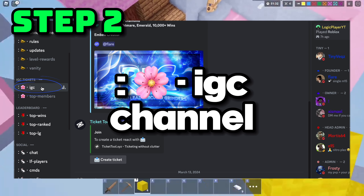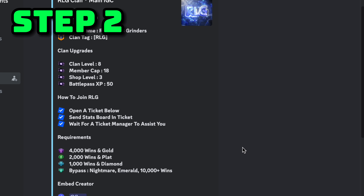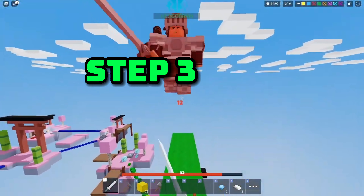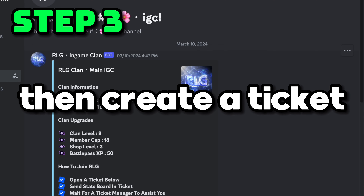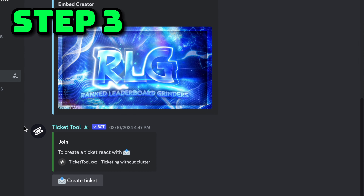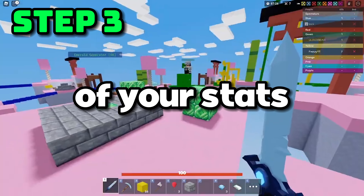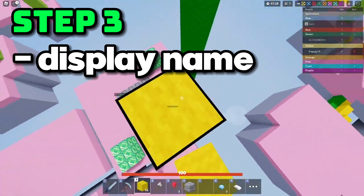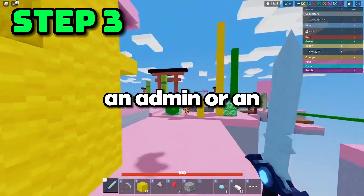Step three: if you meet the requirements, create a ticket in the same channel and send a screenshot of your stats, including your display name, username, past clans, and Bedwars level.